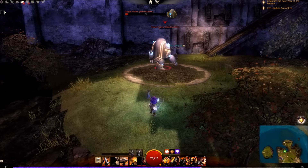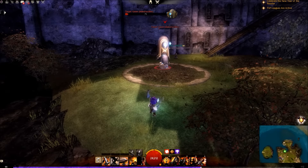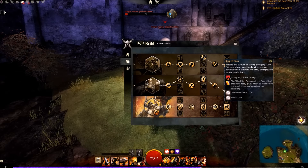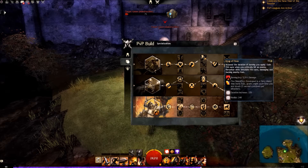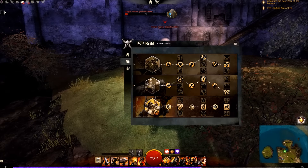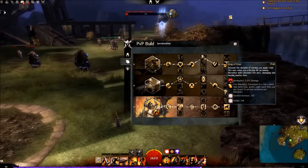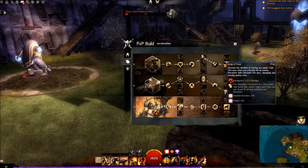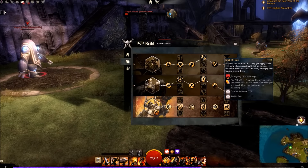Looking at our traits again: King of Flames increases the duration of your burning, which is great. Gain fire aura when you critically hit an enemy, and then Berserker will detonate fire auras. So the more fire auras we have going into an AoE fight, the more damage we're going to be blasting out, because detonating a fire aura damages and burns nearby foes. That's a lot of damage just coming out of our auras.